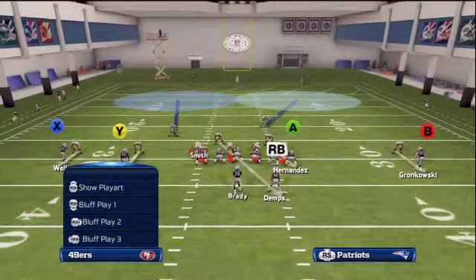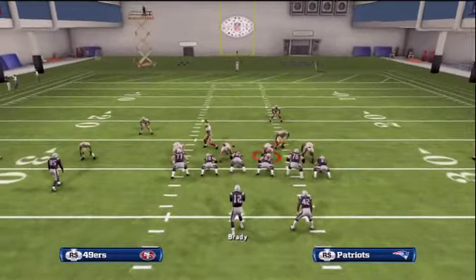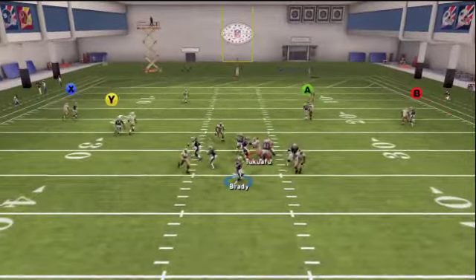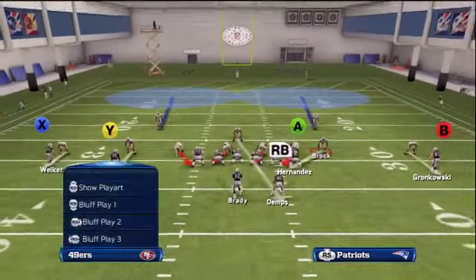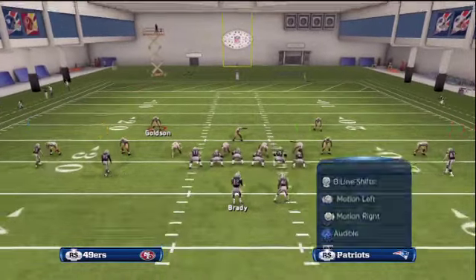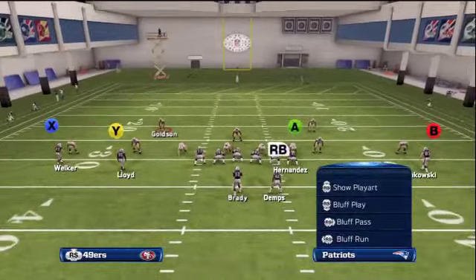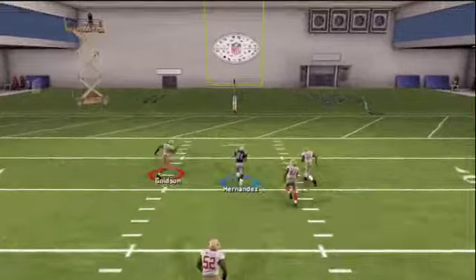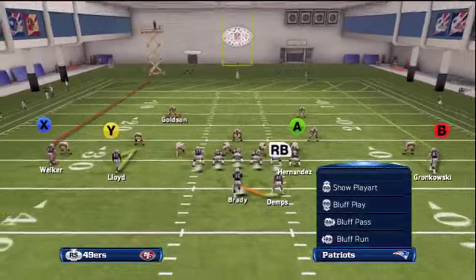Now for the tight end — if you see that the linebacker guarding the tight end is on the inside of him, you can put him on a fade and he'll get inside position almost every single time. You can see he makes the cut and gets inside position for a huge gain. If they're in a defense like dime or anything where the defender is on the outside, you can just streak him, run the play action we've been running, and he should get open to the inside. The reason we run the play action is to eventually hit the draw that's in this set. Just got a big gain with the streak.